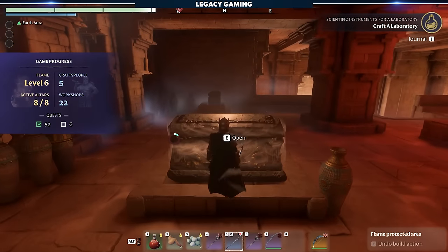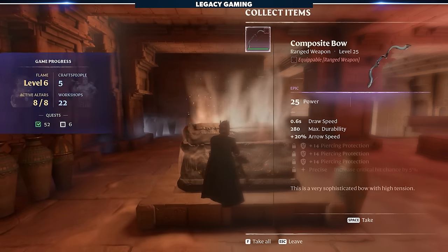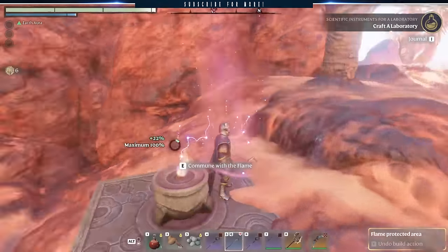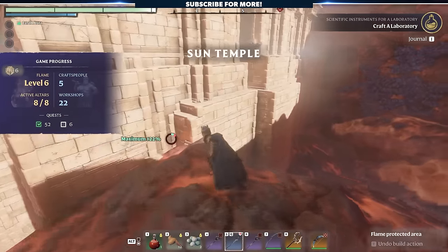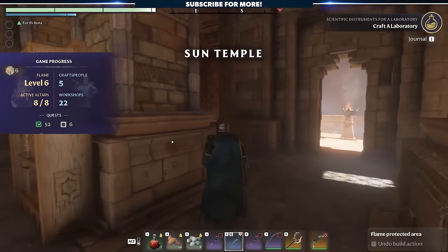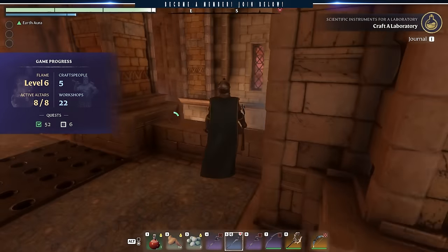That's essentially a night's worth of work to pick up some of the best gear currently in the game. Right after looting the tomb, head into the in-game menu, return to the main menu, and restart your world and the server. When you spawn back in, you'll be at that flame altar, and you can continue farming the tomb until you have all three full sets of legendary armor.